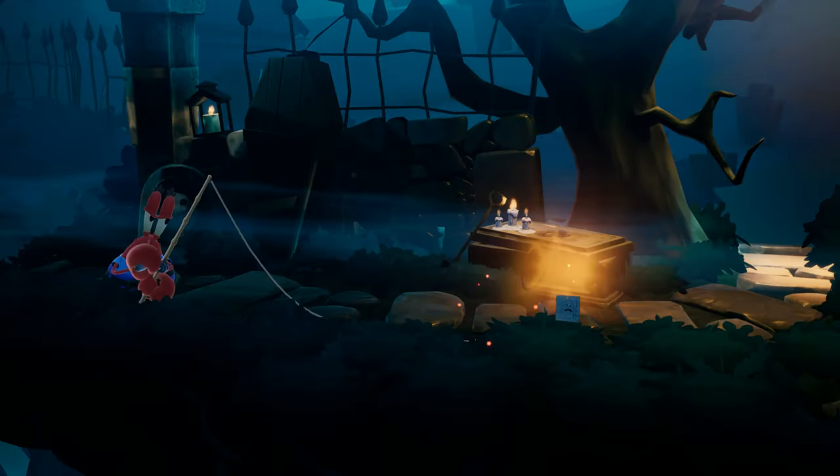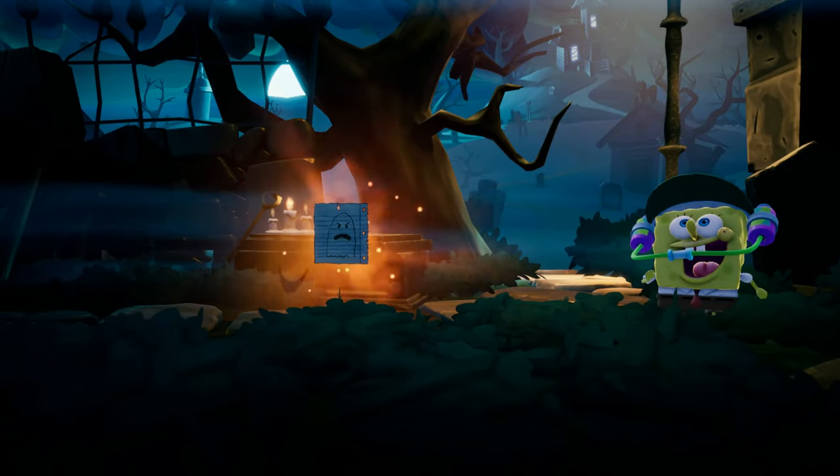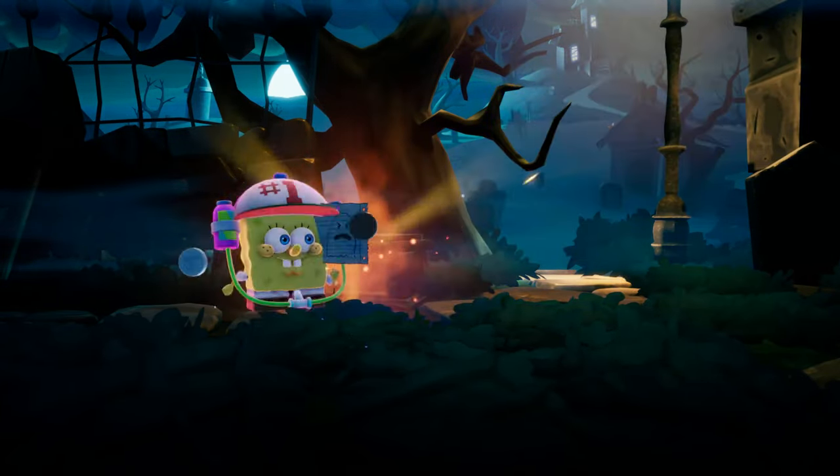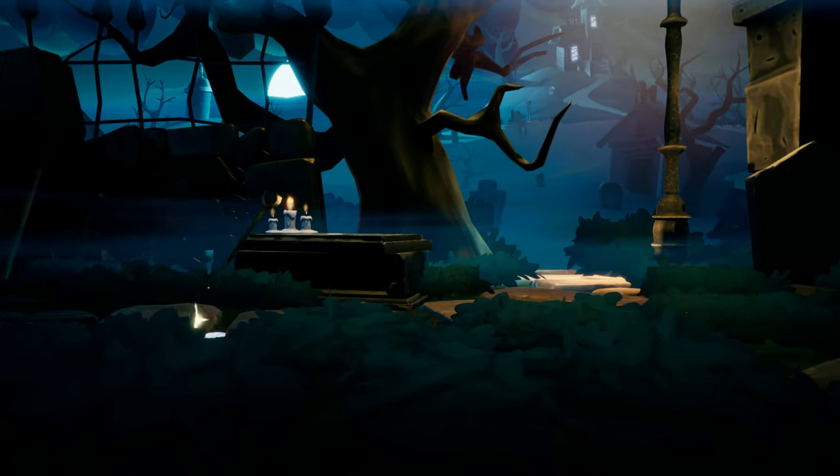At level two, Mr. Krabs will even call upon the aid of Schmitty Warband Jaegerman Jensen to haunt opponents who dare disturb his place of rest. Meaning, if opponents stand too close to where Schmitty was summoned, they'll be set ablaze, take damage, and fling coins all over the place.